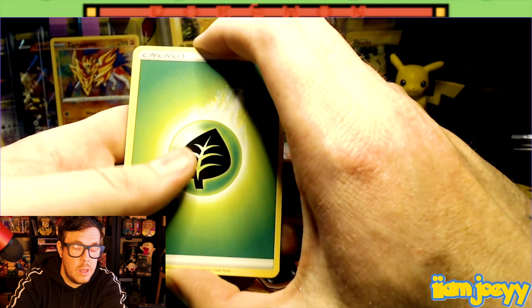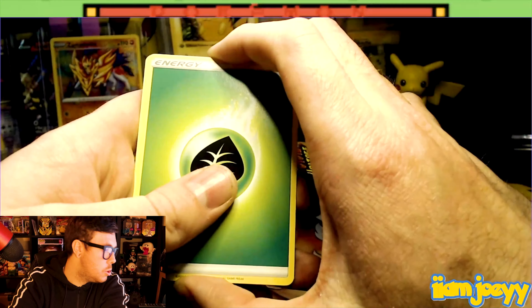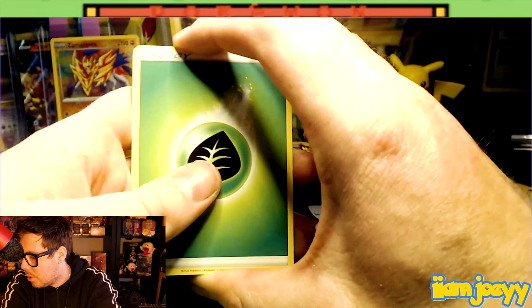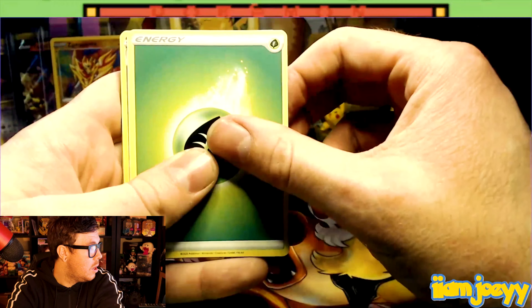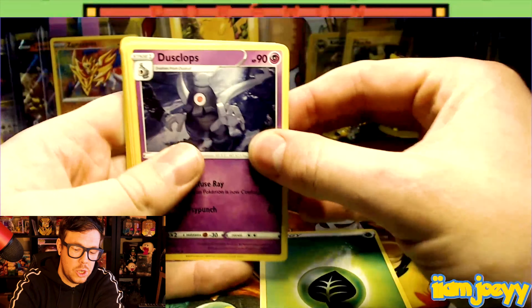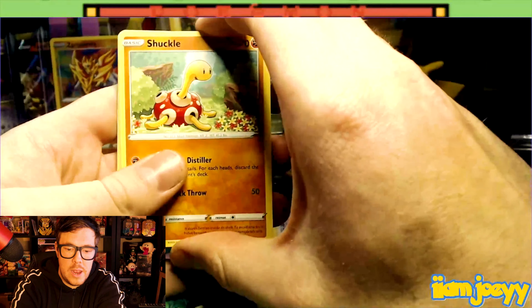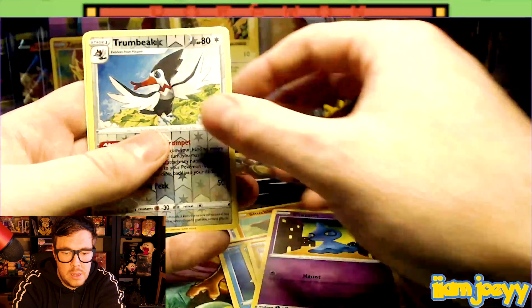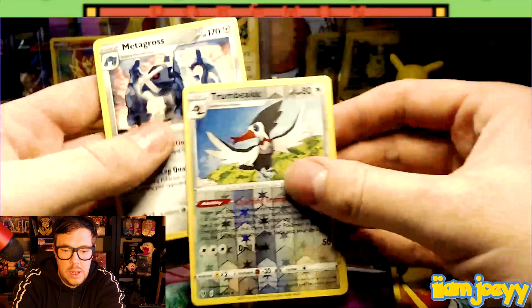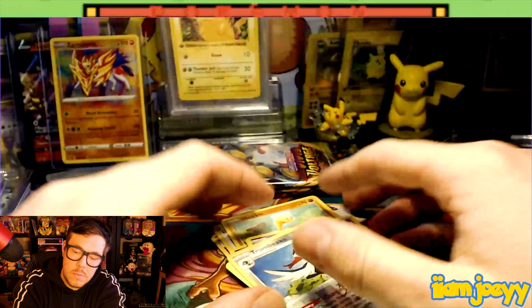We want that V card — if I don't get that V card I'm gonna be really upset! We've got the electric energy to start off with this time, is that a sign? The Galvantula, the Swellow again, the Chatot, the Joltik, the Cottonee, the Mudbraun, the Slugma, the Poochiana reverse, and a Dianfan non-holo rare — that's a nice reverse though.